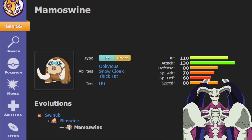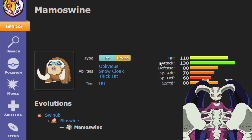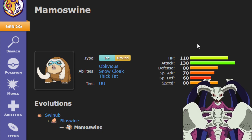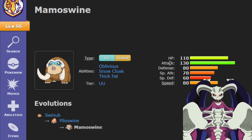Mamoswine is one of the best ice types in the game, it's really strong. First up, the stats are amazing — 110 HP helps you live longer and just eat up hits, and then your attack stat is huge.